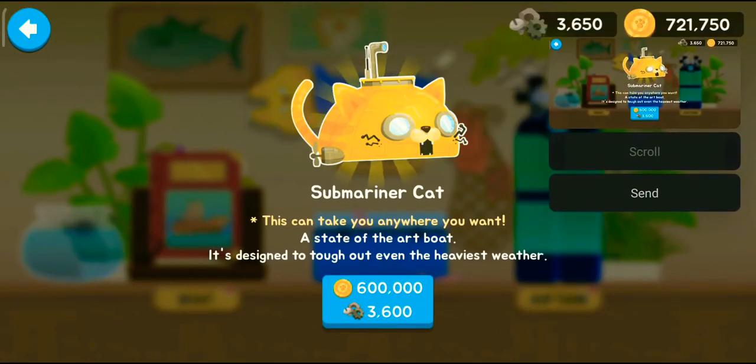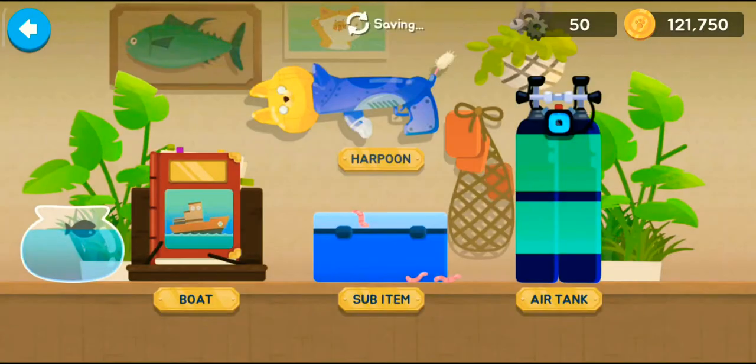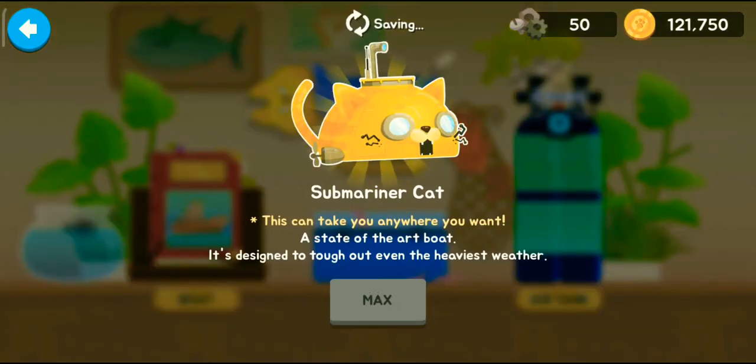There you go guys, we can buy this — yes we have it! This can take you anywhere you want. It's a state-of-the-art boat, designed to tough out even the heaviest weather. We have bought the submarine cat, and with that we have maxed out the boats, so I'm really happy about that.